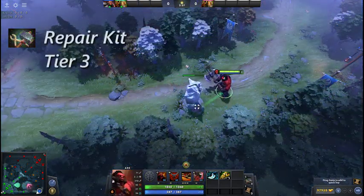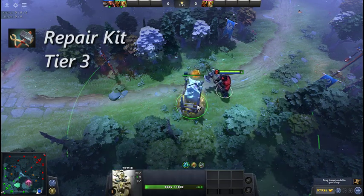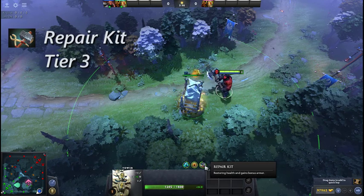Repair Kit is a consumable item with 3 charges. Target an allied building to heal it for 40% of its health over 30 seconds. The building gains a 10 armour bonus for this period.